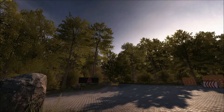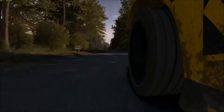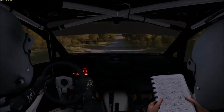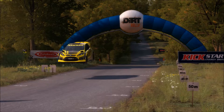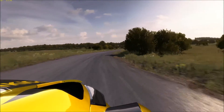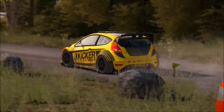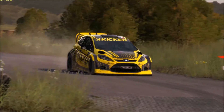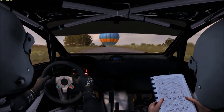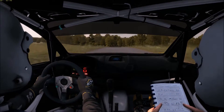200 through dip. Keep middle of big jump, 200. 80 crest. Left 6, pass junction. 150. Right 5, don't cut, long walk junction.